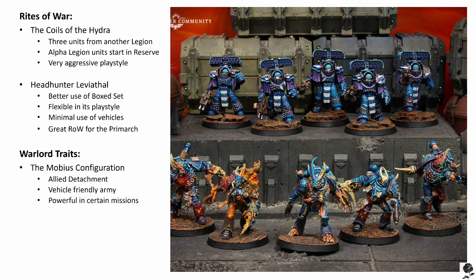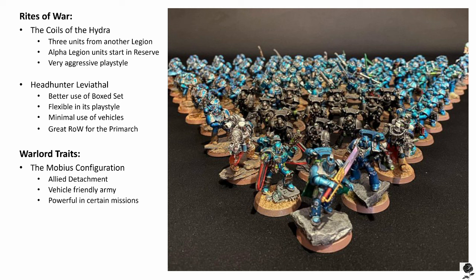What are the pros? The main benefit is you get three units from other Legions. There are some great choices out there. Normally you only get one as an Alpha Legion army; with Coils of the Hydra, you get three. They are fearless for those first one or two turns, maybe even more depending on when your reserves come on. Fearless is really good — you can't understate how great fearless is, and it's quite rare within second edition Heresy. But the big one is the awesome narrative flavor that comes with this Rite of War, taking advantage of other Legions and the shenanigans that goes with it. It's a lot of fun and very unique in the way it plays.